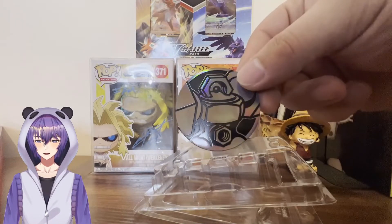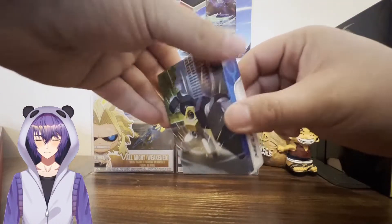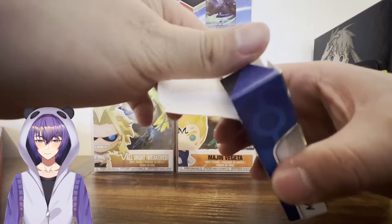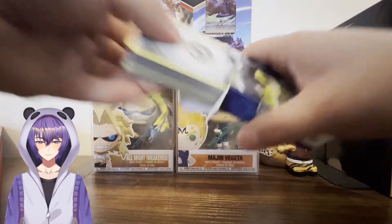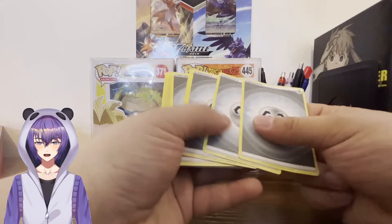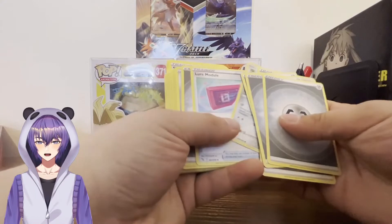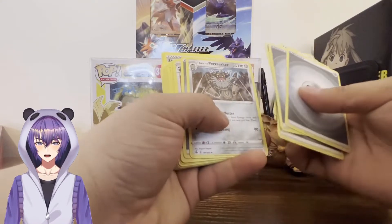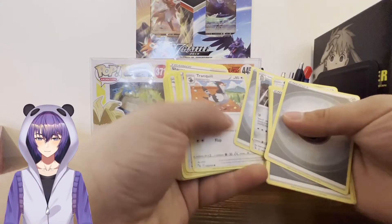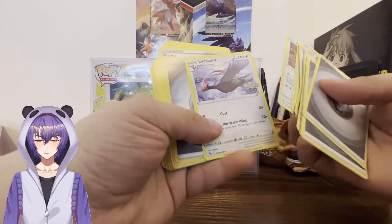We got the coin — Melmetal. Looks really, really cool. This is the box with, I believe, 60 cards in here. Most of them are going to be Energy cards, Trainer cards, a couple of Pokémon here and there. Galarian Meowth. Another Lure Module. Look at that — that's a nice one. But I believe we're gonna have lots of duplicates though. I think that's all it is, it's just a starter deck, pretty much.